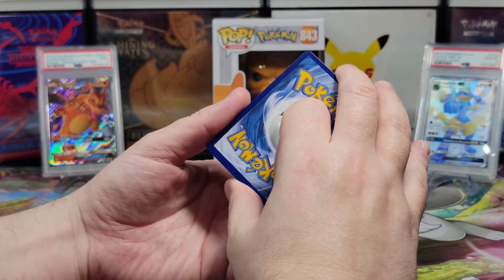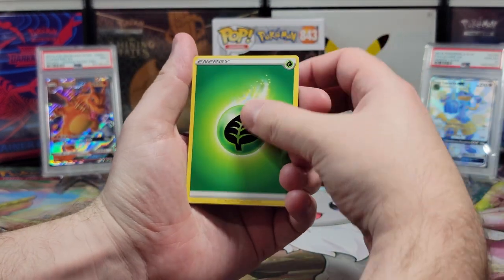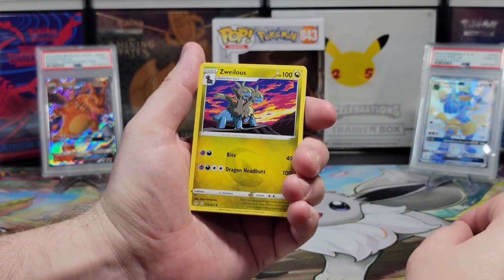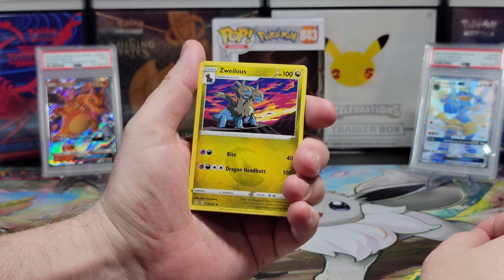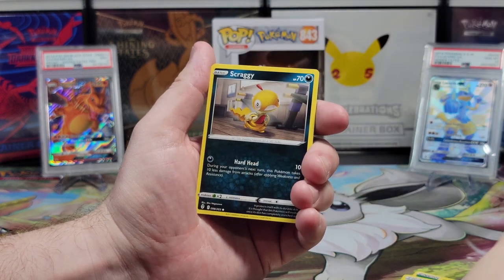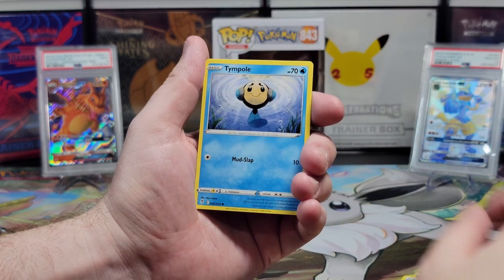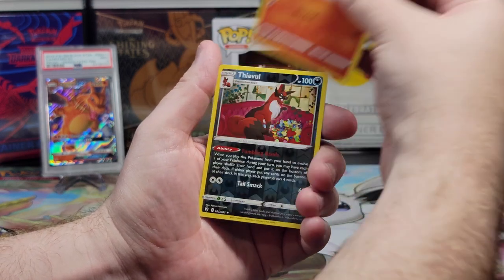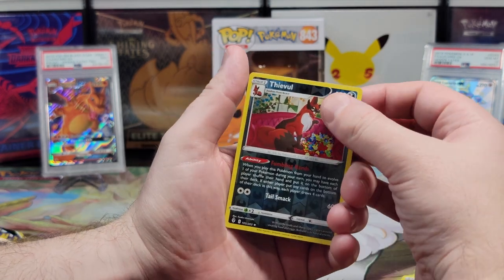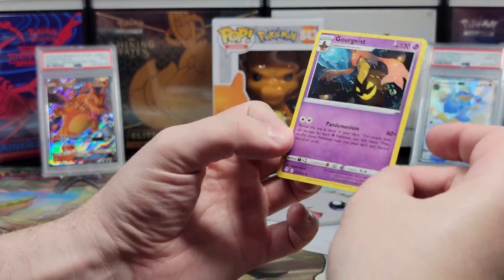What's the energy? Steel. Fire. Grass. We have a Zinnia's Resolve, a Zwelious, a Fletchling, a Scraggy, a Hippopotas, a Tympole, a Litleo, a Reverse Holographic Thievul — I do like this Pokemon — and a Gourgeist. Non-holographic, though.